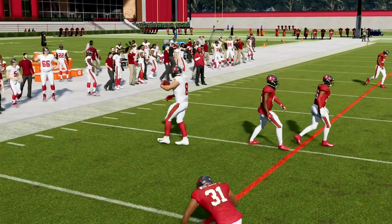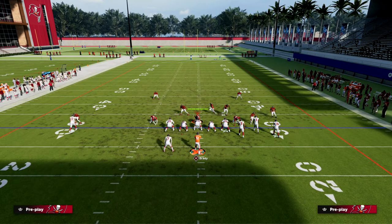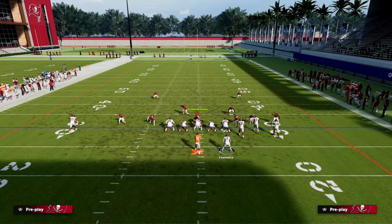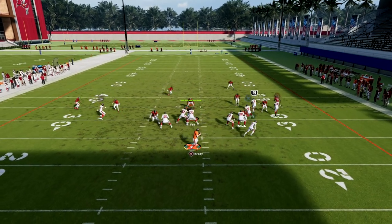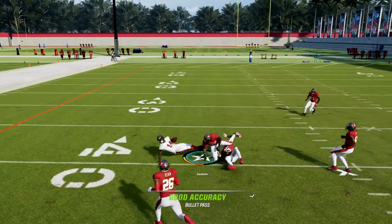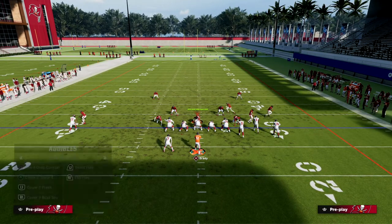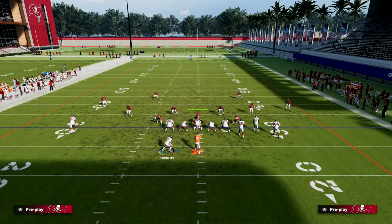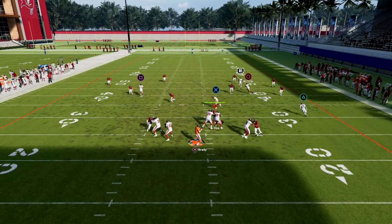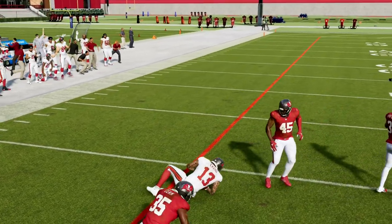Even against drop-eight or drop-seven, which you won't see a lot, this is really powerful. If you want, you could put the tight end on a baby in-route too — that's not a bad idea. He'll be a little better spaced, and against cover three you've still got that post route. They have to guard the post route all the way through the play — if they don't stay with it, it's an easy read. You can also cut off the C-route fairly decently against zone.